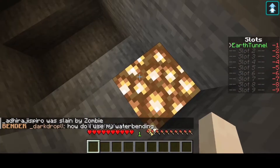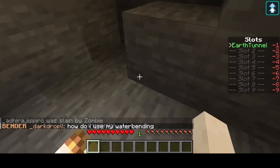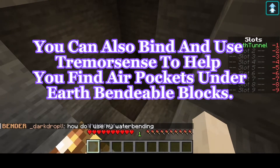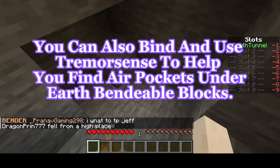Also notice this glowstone is following me — it's a passive earthbending ability called tremorsense, that just makes glowstone follow you in the dark when you're standing on an earthbendable block.